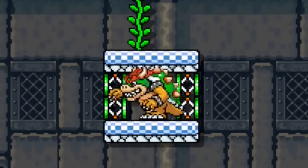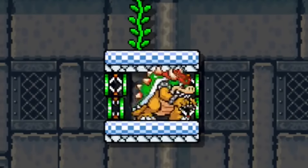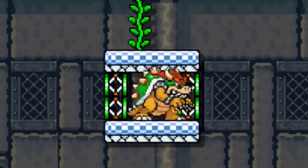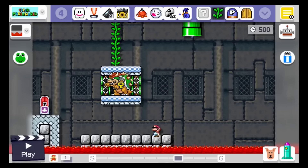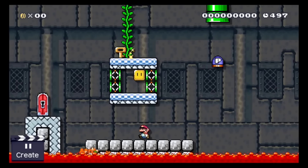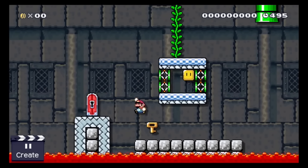Okay, Bowser got the key Mario needs but Mario can't reach him. Clever Bowser, imprisoning yourself — he seems pleased with himself, he's even dancing. Sadly he forgot about the P-switch jump. Kill number 13. By the way, the new patch changed the timing window for a P-switch jump — it became way harder.